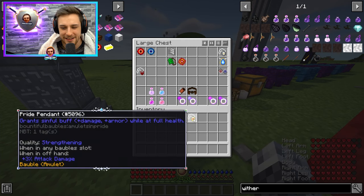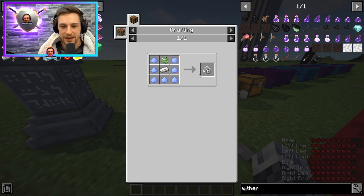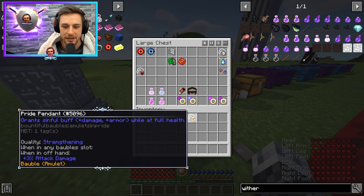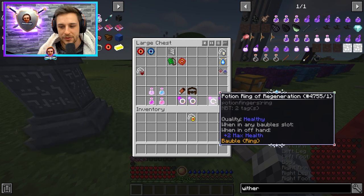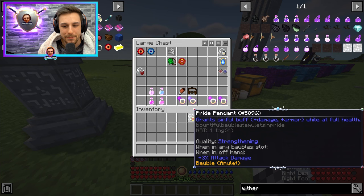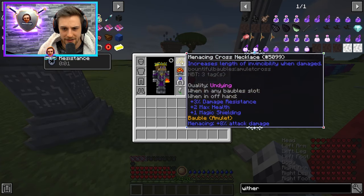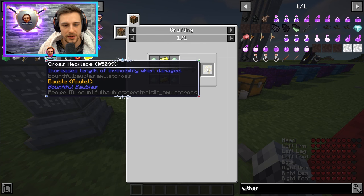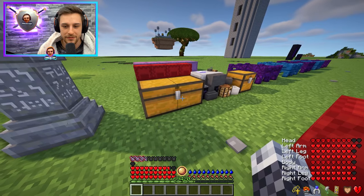The Pride Pendant is fairly easy to make — if you get a Sin Pendant or want to craft one early on, you get a crown, and you can also craft the crown. As soon as you have vampirism, lifesteal, or regeneration, you're at max health a lot of the time, and having that sinful buff is actually very good. I would probably still use a Cross Necklace over this personally, but the Cross Necklace can actually be crafted, so it just depends on what you manage to get first. Pride Pendant is still half decent and there might be times I end up using it.